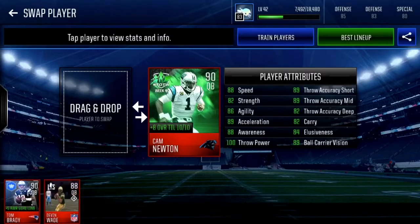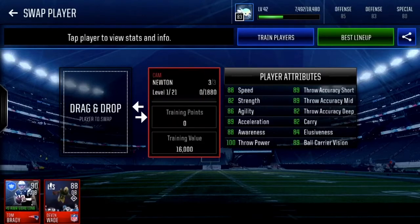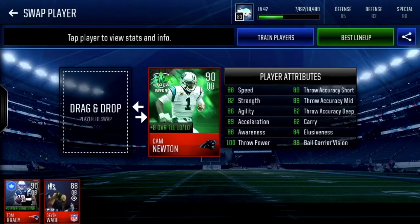Here are his stats: 88 speed, 82 strength, 86 agility, 89 acceleration, 88 awareness, 100 throw power, 89 throw short and throw mid, 82 throw deep, 82 carry, 84 elusiveness, and 89 ball carrier vision. 90 overall with a plus 8 boost and that 100 throw power is absolutely insane.